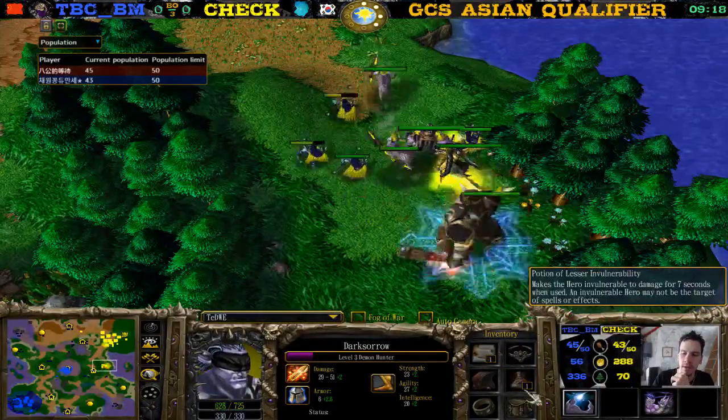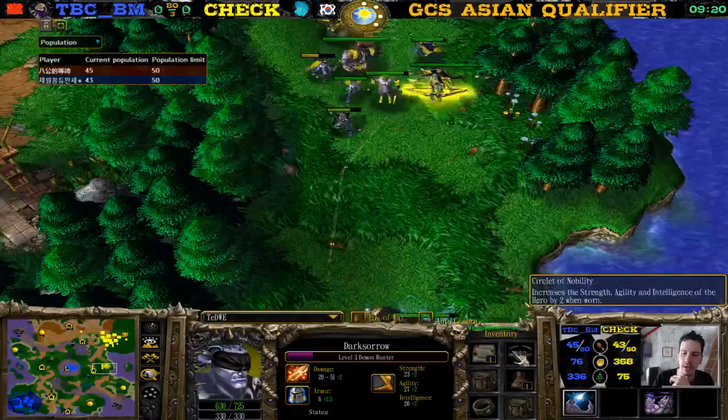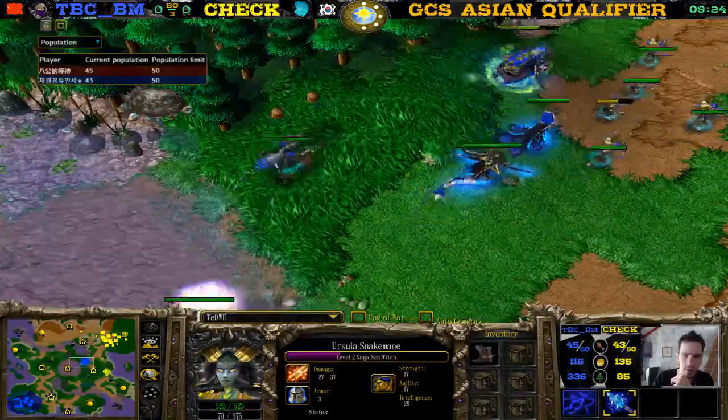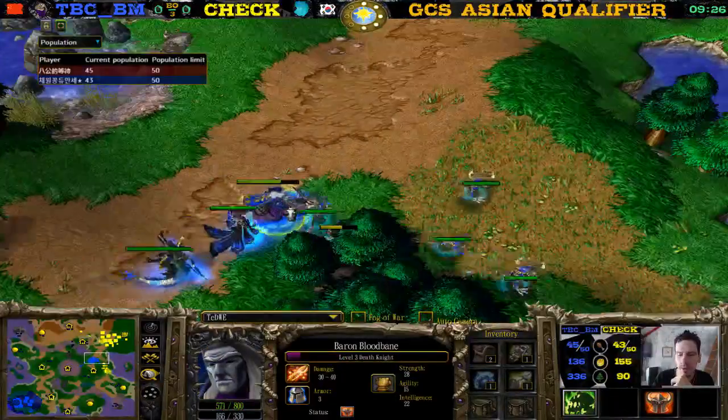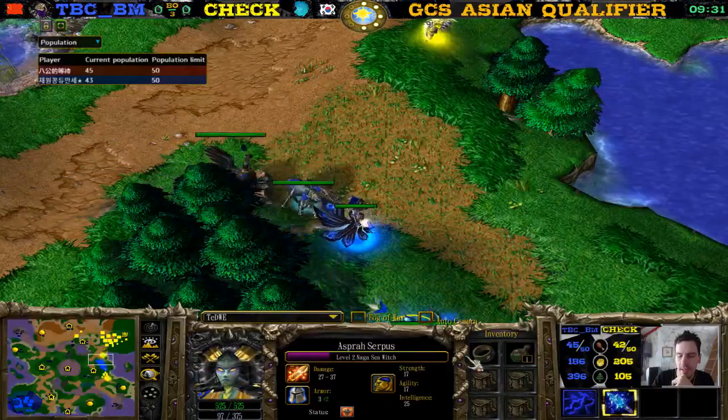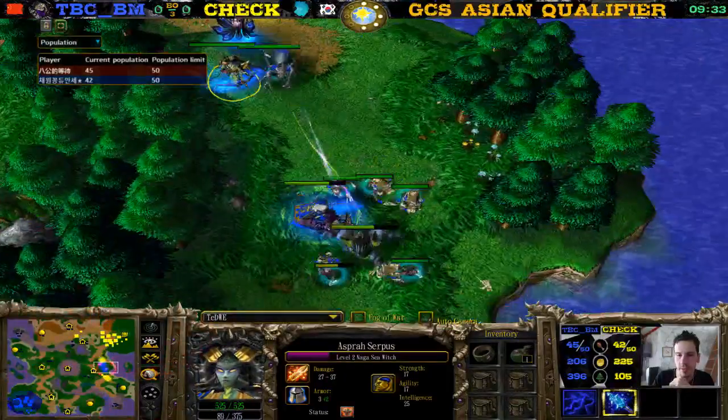The Orc also started with some all-right items. The Naga has Boots. What do we have here for items? Look at the Death Knight — he just got a Mana Stone, that's pretty important. And there's the Lich, and there's the Naga. The Naga has a Ring of Protection as well.